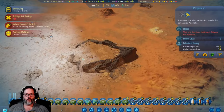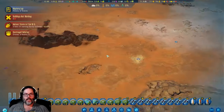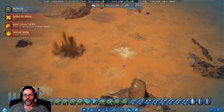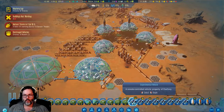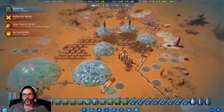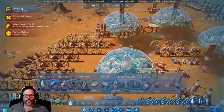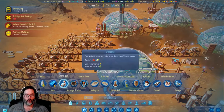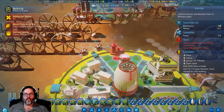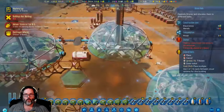He was way too far out. That's an experimental vehicle. We're mainly up in here. I think I want to build more - actually, you know what I want to build? I want to build drone hubs, yes. I'm going to build four drone hubs there.